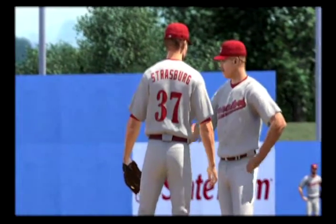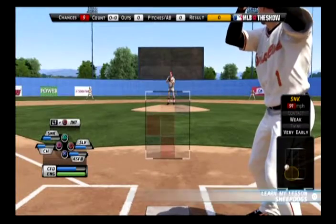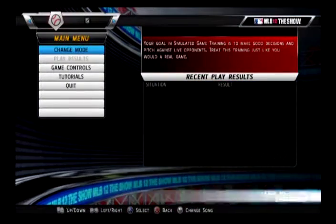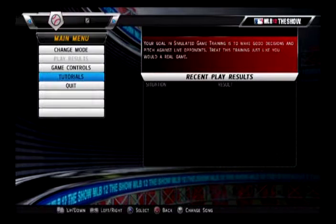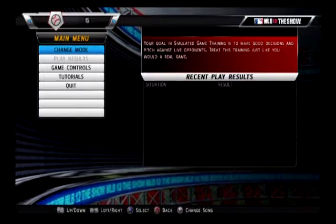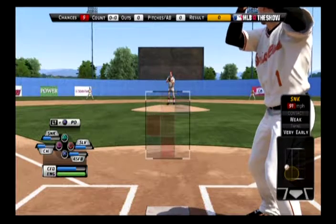I think this is the only system this game came out on — I don't believe the PS2 version got this. I'm doing a simulated game with Strasburg. I should mention a few things: this game has several pitching modes I was not aware of, including this weird pulse pitching system which is interesting. I don't remember seeing it in the other versions, but for now I'm just going to use the meter.